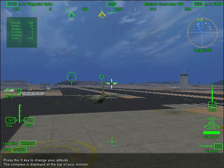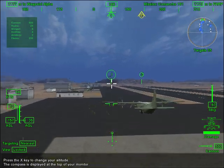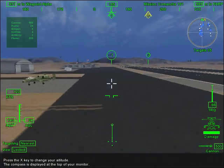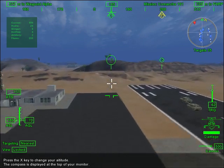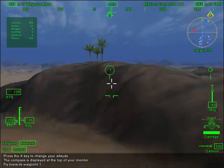At the top of your monitor is the compass and waypoint strip. Look for the waypoint carat with the number 1 attached to it. This shows the direction to your first waypoint. It will point you to a waypoint lollipop in the distance. Turn the Comanche to face waypoint 1 and fly towards it. Stop at waypoint 1, but do not cross the dotted line.